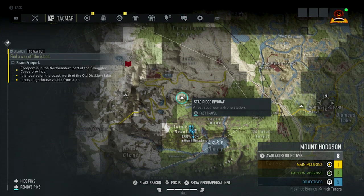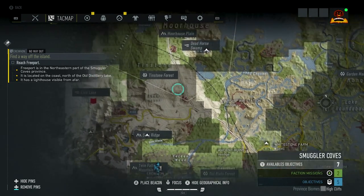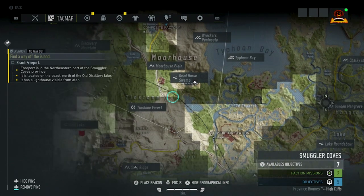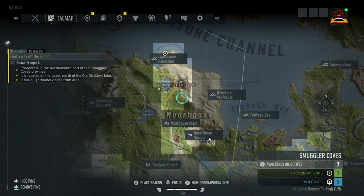Bivouacs look like white tents. They're temporary resting points where you can craft materials, switch your class, change your loadout, or buff your character. You can also place a beacon anywhere on the map and your team will see it. If you select a mission on the map, it will ask your teammates to accept the mission so you can all move towards it together.